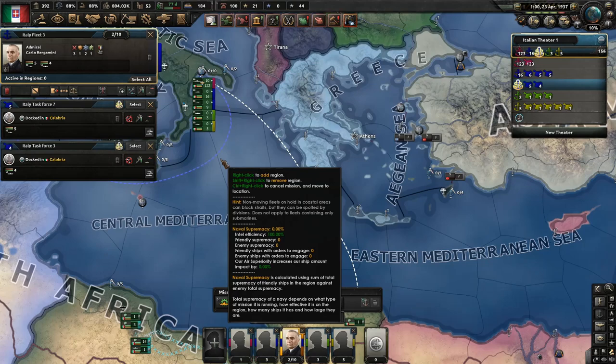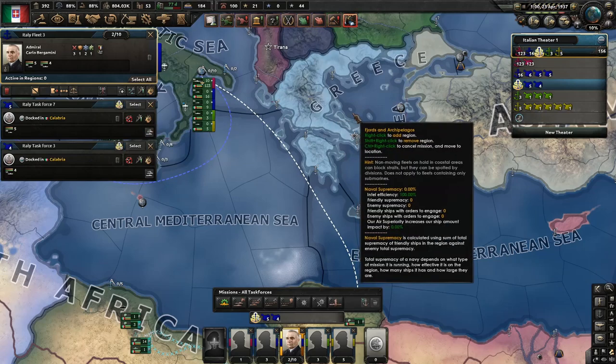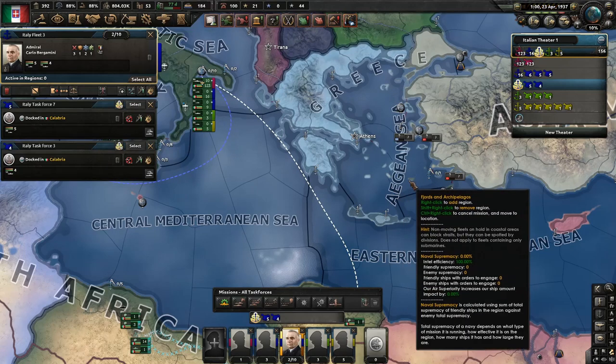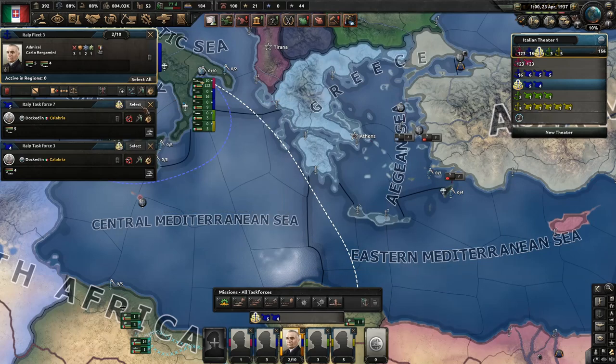Back to the theme — we have our task force, and it's very important we put it on Always Engage, for a simple reason. Like this, our ships will not avoid picking a fight with the enemy fleet. And also, because we are on purpose taking a battle from a disadvantaged position so the enemy does not retreat, we must make sure that our own navy will not retreat as well.